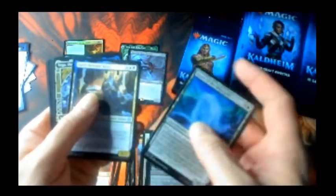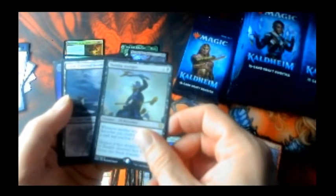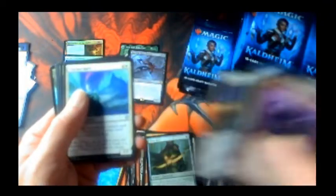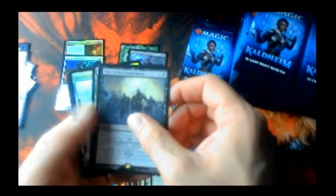Commons, uncommons — got a full art uncommon and a Simenar Avenger. One, two, three — Walking the Trolls. Trying to get through these packs faster; last video was way too long. Rise of Dread and a foil uncommon.